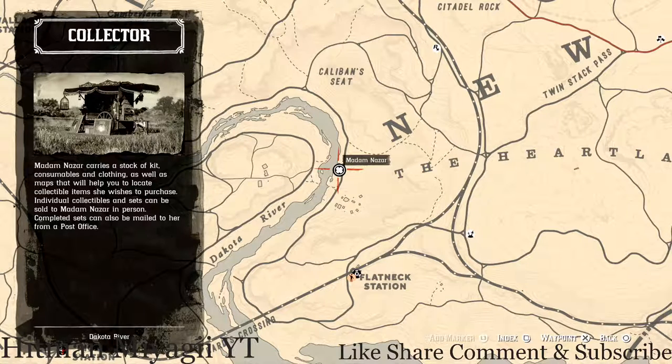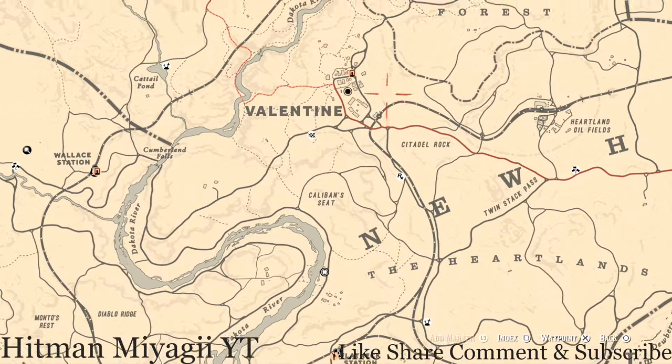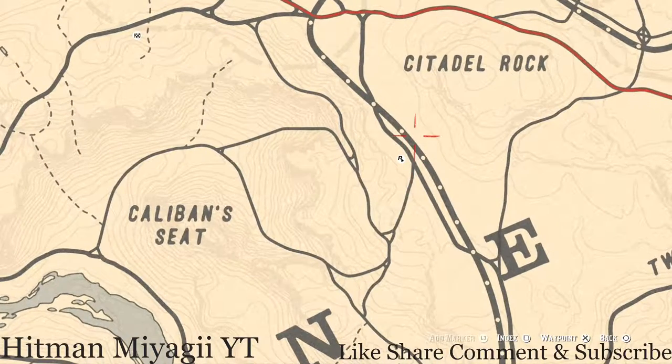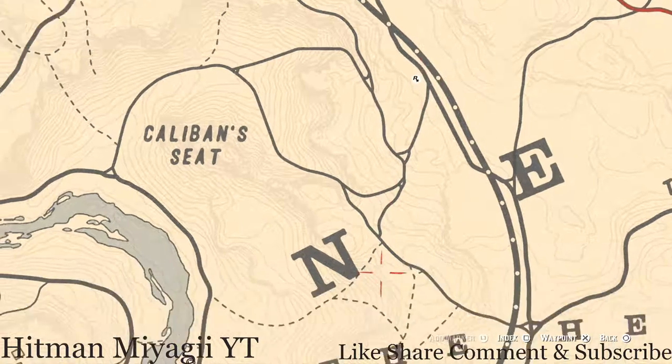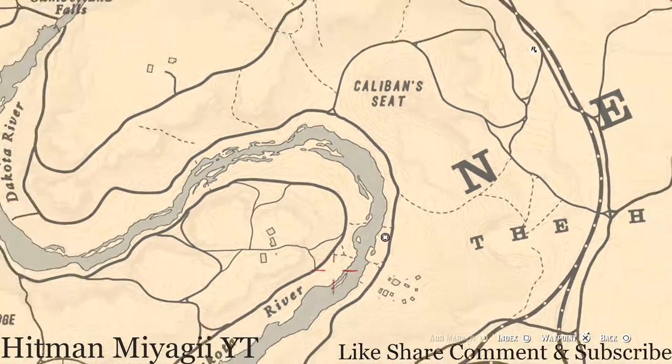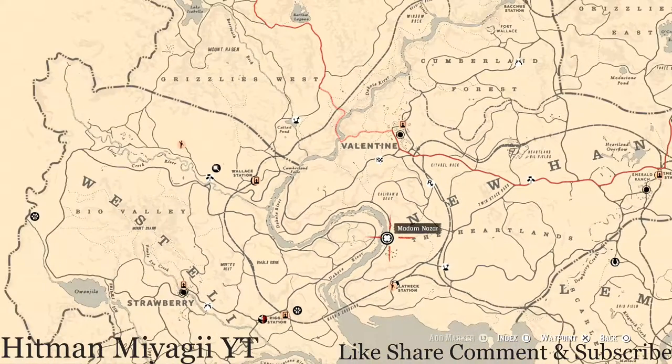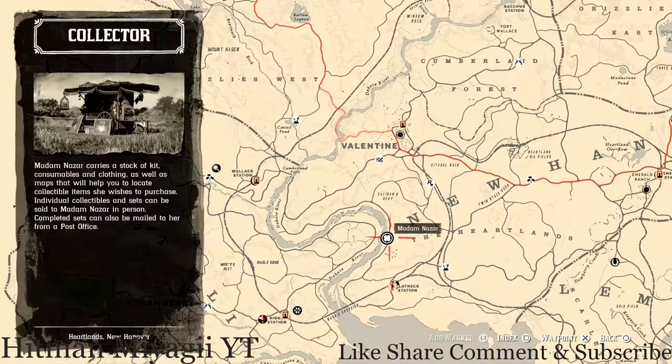How I personally get to her is I simply fast travel to Valentine and make my way down to her location. I run past and take the train tracks, run past this feature series, or just go down towards the Dakota River — she's right there. As I said, she will be here until 1 a.m. Eastern Standard Time.